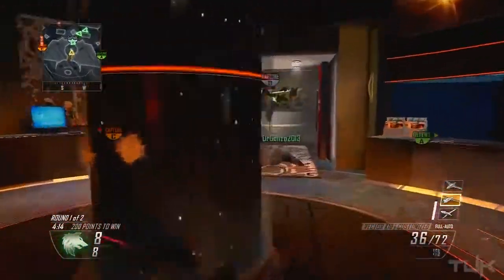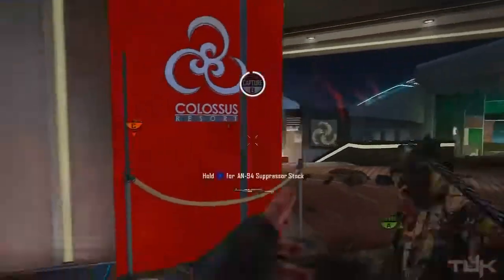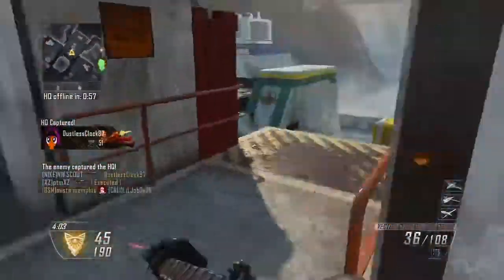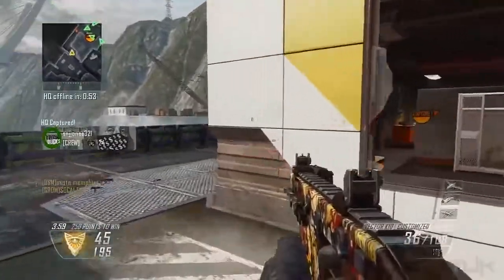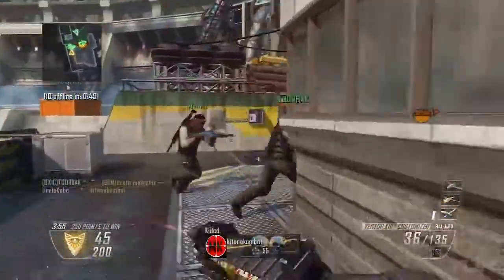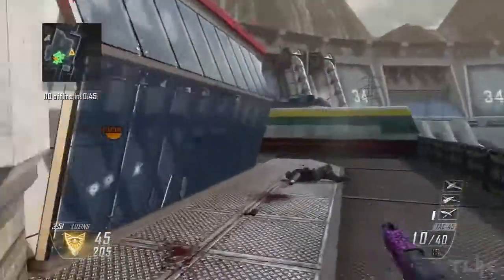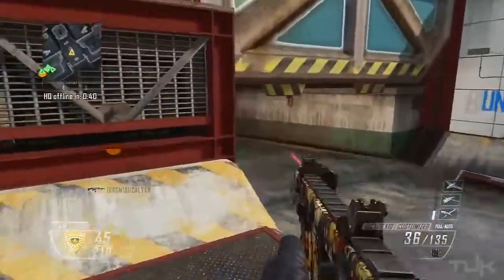In past Call of Duties, hip firing is something you'd do at a distance somewhere between your knife range and your ideal aiming down sights range. But in Black Ops 2, the knife is really inconsistent and just utterly terrible, so hip fire has become a much bigger factor. Other than the weapon you're using, other factors affect your hip fire accuracy and whether you should hip fire at all.